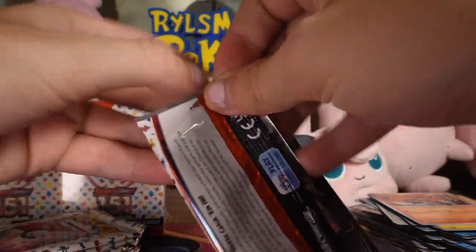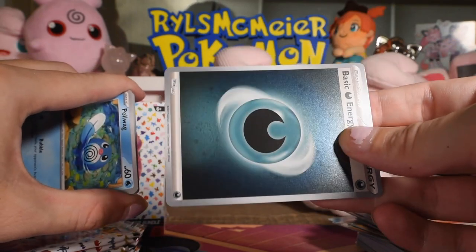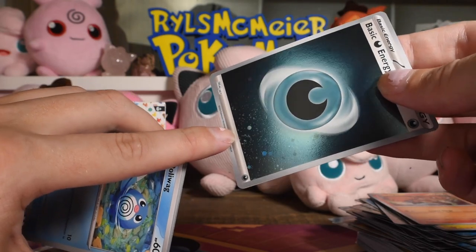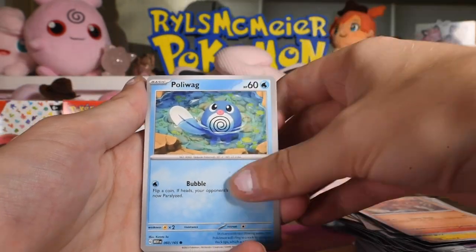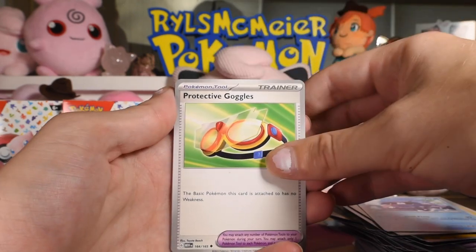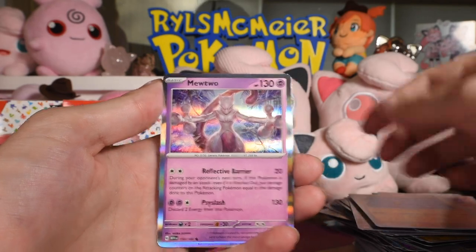This will be our third booster bundle — this is close to the amount of a booster box, actually. Another holo energy, dark this time — swirl on that one too. Poliwag, Pikachu, Farfetch'd, Shellder, Protective Goggles, Arcanine, Tentacruel, Moltres rare reverse, Machoke reverse, and that Mewtwo card again. I have a feeling we'll get most of the normal rares after this video — I can't imagine there's that many.